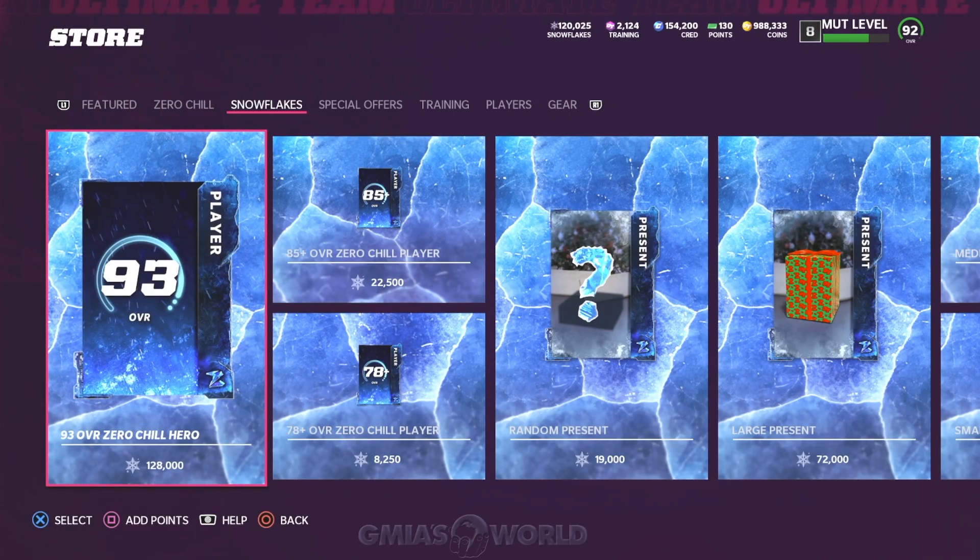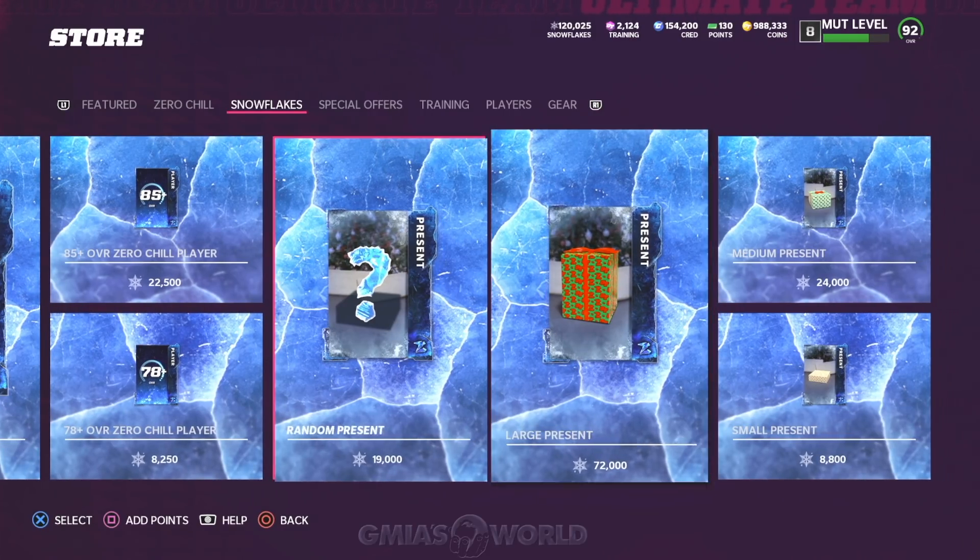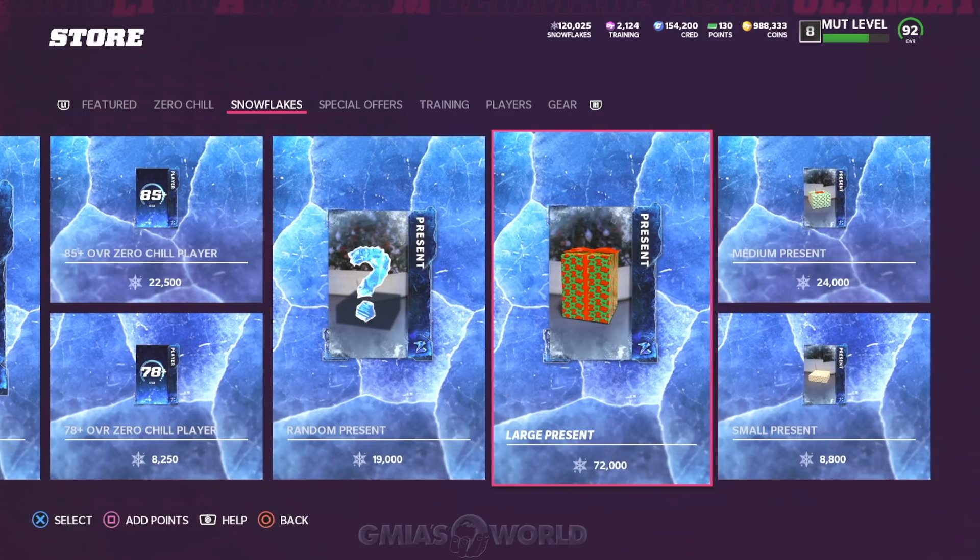The 85+ can be reasonable depending on how many pieces you need to complete a set to sell it. I might get that Lane Johnson, but remember, I can still use ornaments to get that Lane Johnson — I don't have to use Snowflakes. Realistically, I'd say no to that one for 128K. For the 22,500 Snowflake option, you could probably do like five and see what's good. I would use training for the smaller ones. I would not flirt with the random presents unless you are very, very lucky.